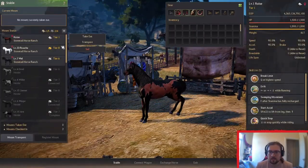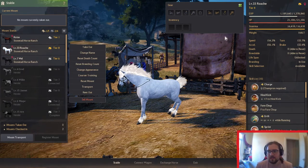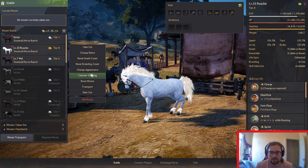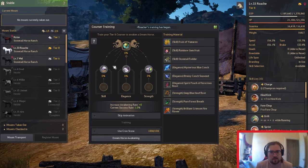So you want to check it in, you want to make sure that it's got no gear on it whatsoever. I recommend healing it up and getting its stamina. And then you come down here — it is Courser Training.